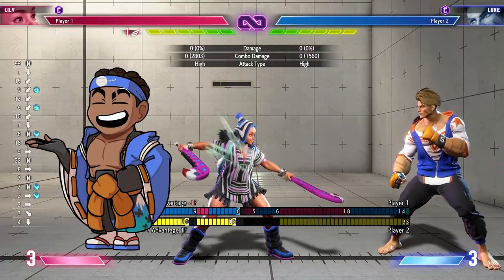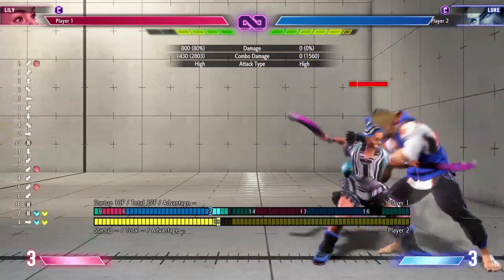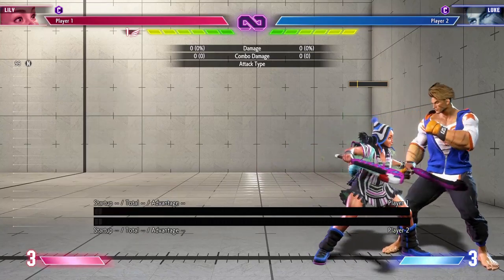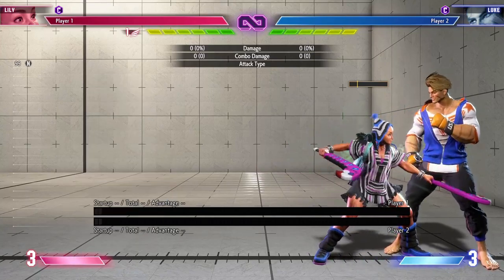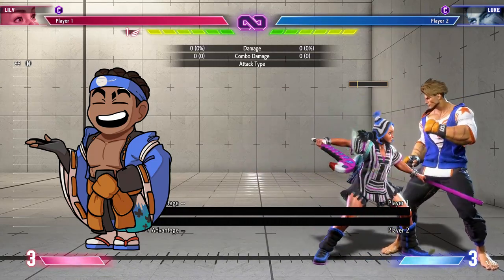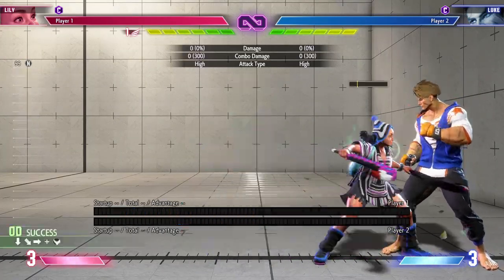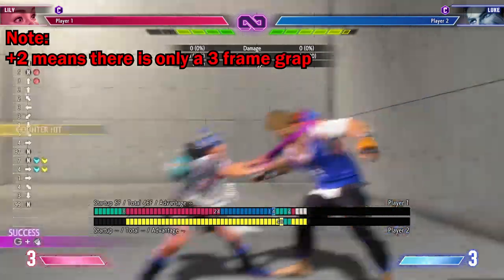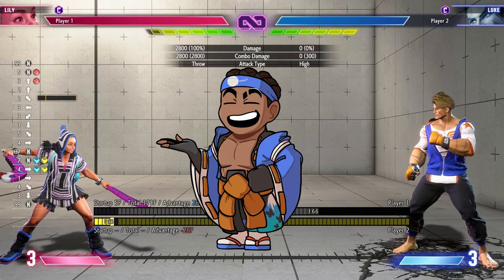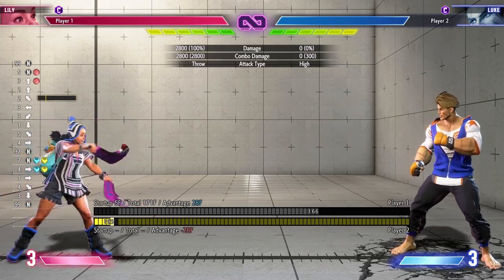After EX condor spire you are plus two. The reason this is so important compared to the regular plus one of empowered condor spire is that they cannot mash out of your command grab. The bot is set to reversal jab, but by doing EX empowered condor spire and being plus two, I can grab the punch. This is fantastic because it means there's a little less risk behind running your strike-throw offense. Of course they can still jump or backdash, but that layer of RPS fear from being jabbed out is removed.